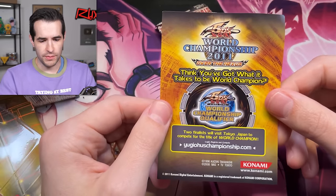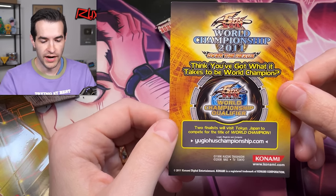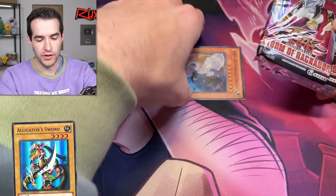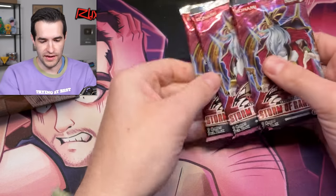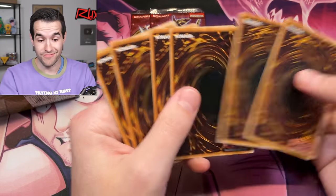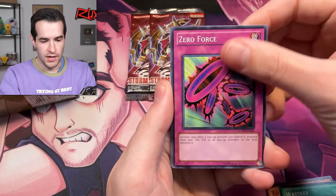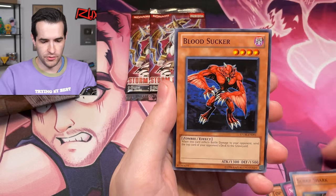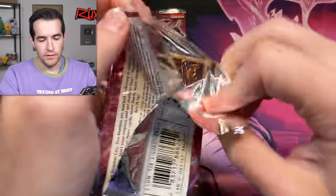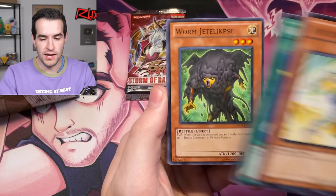This Storm of Ragnarok box references the World Championship 2011 — two finalists would visit Tokyo, Japan to compete for the title of World Champion, and you'd get the alligator sword super rare which is really expensive. Another Light and Darkness Dragon — I'll put those in the Edison box. Storm of Ragnarok has been a fun video, but we still need a ghost! Tyrant's Tirade, Battle Droid, Zero Force — these cards do not want to slide. Scrap Shark, Blood Sucker.